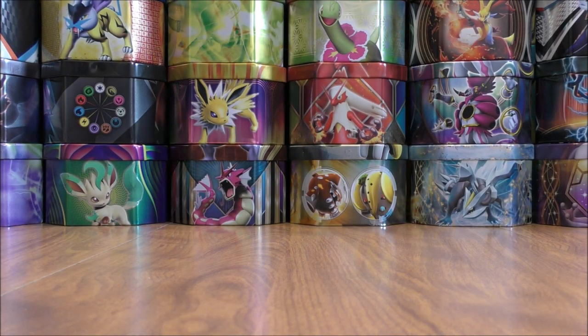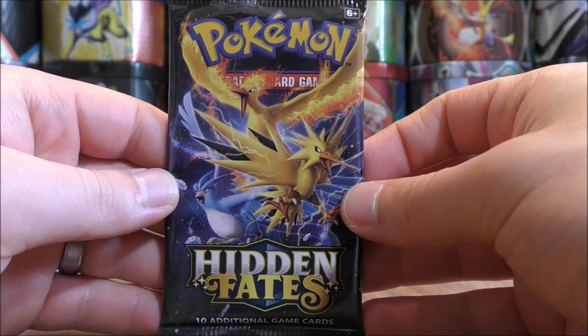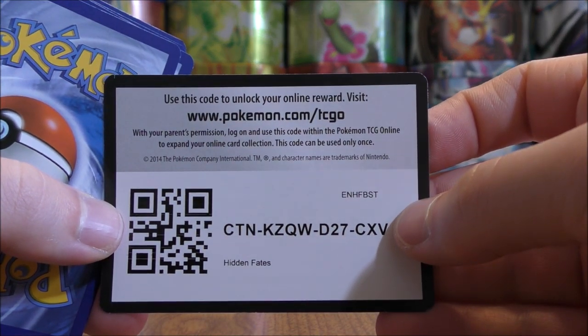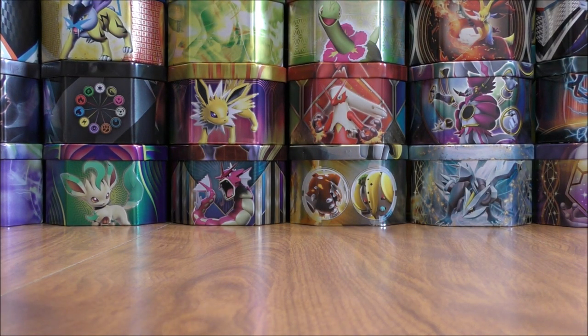Still on the hunt to pull the Shiny Charizard GX. Started off with the Legendary Birds on the first pack, hoping for some very good pulls. The Elite Trainer boxes that I've opened up so far from Collector's Cash have all had pretty good pulls on the inside.